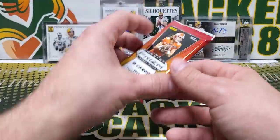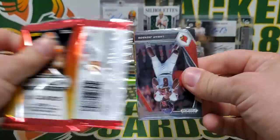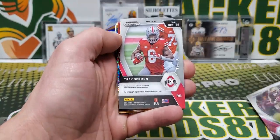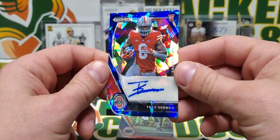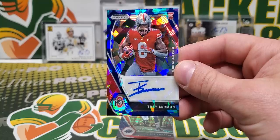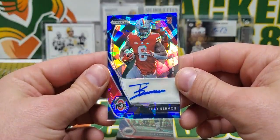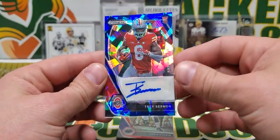Alright, I think we're going to rip our packs in this order. We're going to start with the Prism Draft Picks Hobby — one auto for sure. Lamar, Dalvin Cook, our auto is Trey Sermon out of 75. Nice. Out of all the autos in Prism Draft Picks, Trey Sermon is definitely not a bad one to get. Got a guy who's made it to the league and is potentially set up to have a really good career.